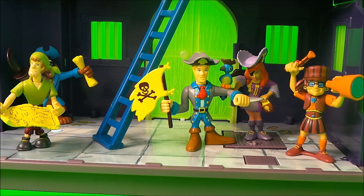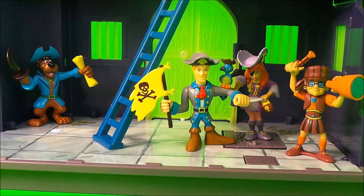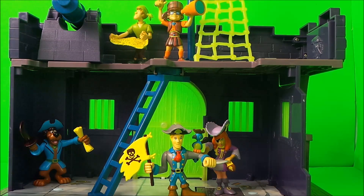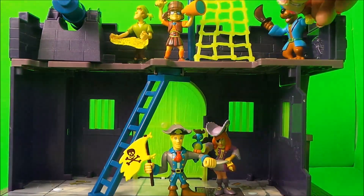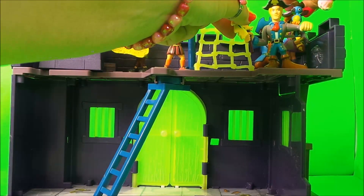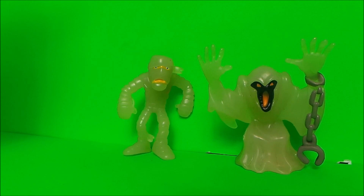Scooby announces that he thinks the treasure might be upstairs, so in a flash he runs up the ladder and the others follow him. Scooby is still very scared but manages to make it up. Fred and Daphne soon join them. Shaggy and the crew are nicely positioned on top of the pirate fort, and Fred says 'what's that noise?' Thelma with her telescope looks into the distance — she can see the monsters, and they're heading towards the fort!